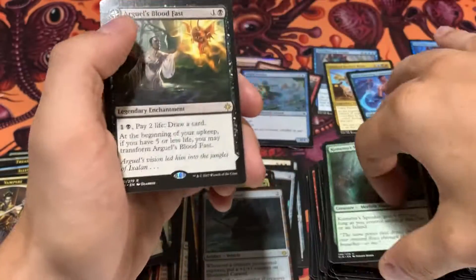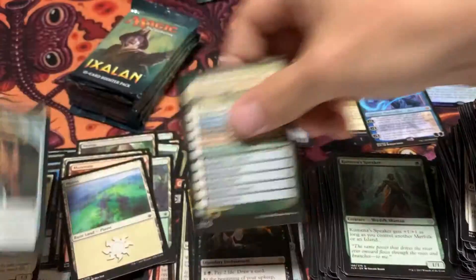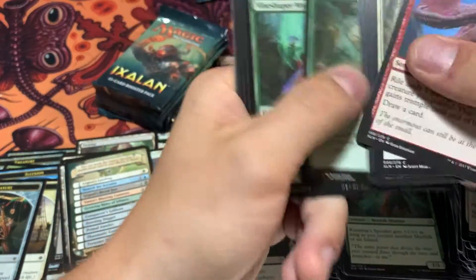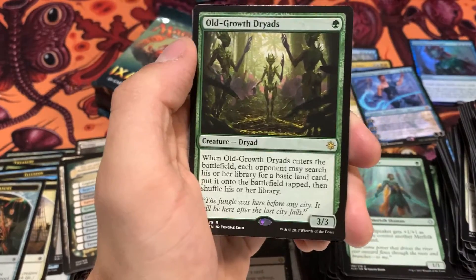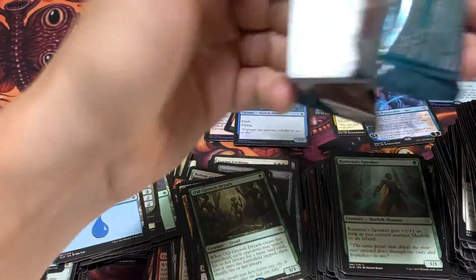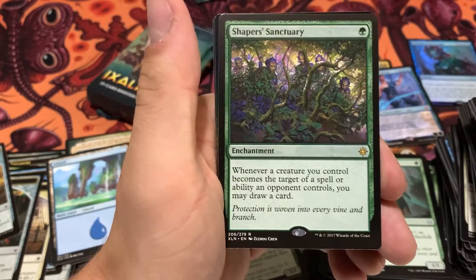That's actually not a vampire, but that guy looks very vampire-esque. That is a flip one, I believe. Temple of Aclazotz — all right. So we've gotten a lot of the flip cards here, which is very cool. And an Old-Growth Dryads. Shapers' Sanctuary.